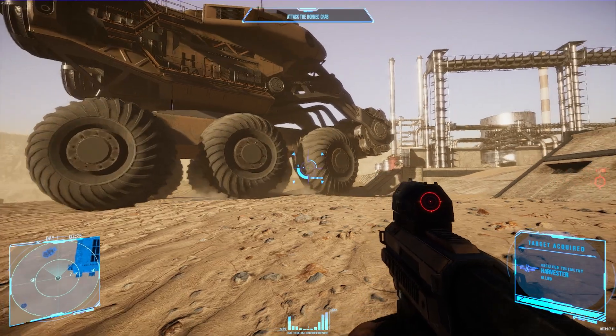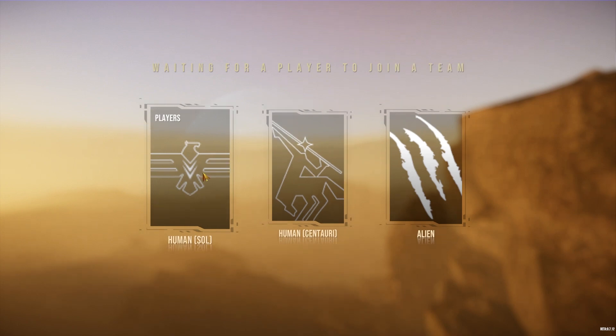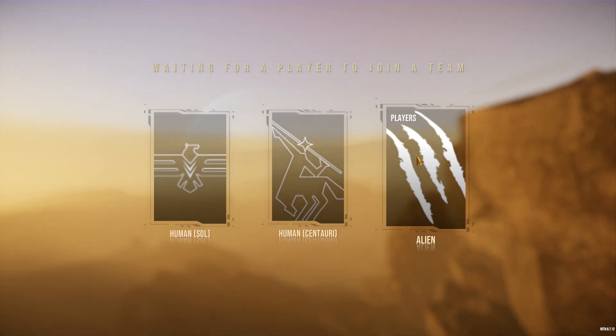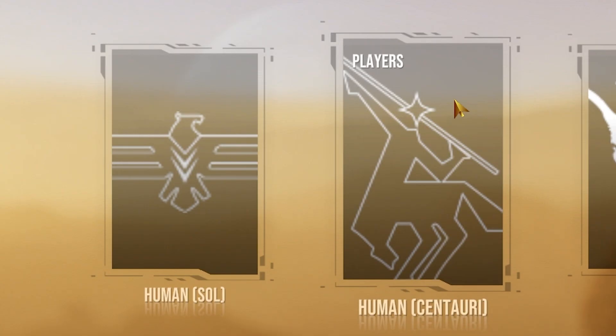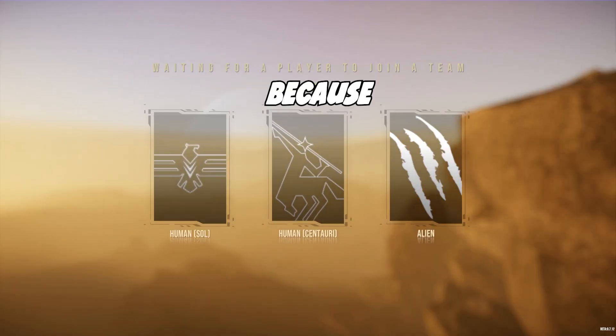Strategy mode is the real meat of this game. You get to pick between the three main factions: humans, aliens, and humans. Yes, I said humans twice. No, there is no difference in how they play. And that's okay, because the lore.